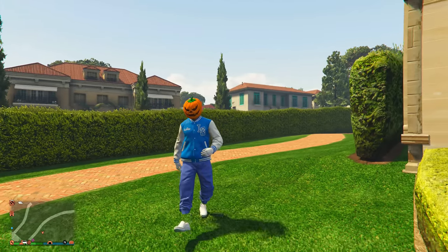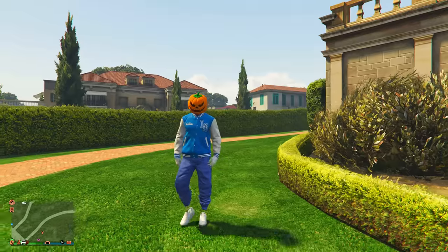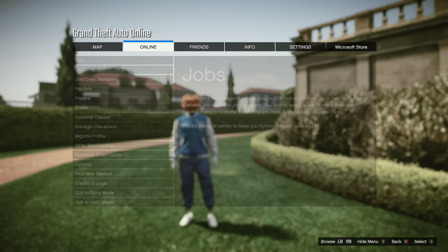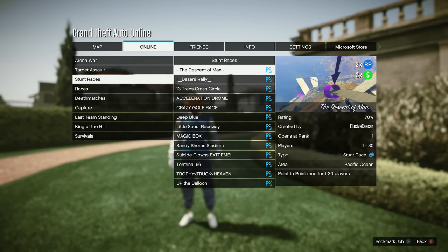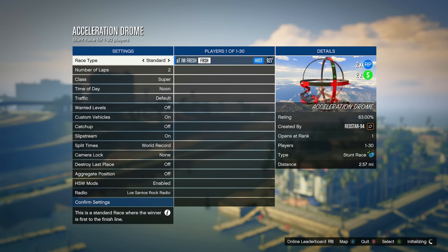Getting into the second money method — anybody can do this, but I only recommend it to certain people. Open up your pause menu, go to Online, go to Jobs, go down to Play Job, go down to Community Jobs, then go down to where it says Stunt Races. They added a whole bunch of new stunt races to Community Jobs, and all the new ones are going to be double money and double RP.